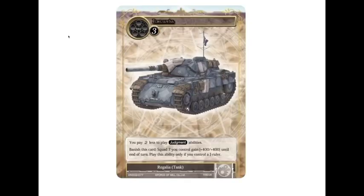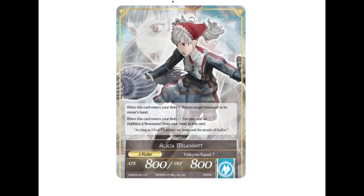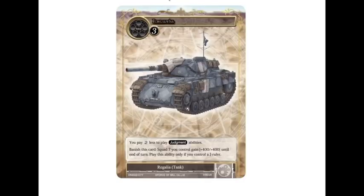So then we have the Regalia, the Edelweiss, the tank. You can pay two less to play judgment abilities, and you can banish it to give all your squad seven plus four plus four to the end of the turn, but you have to have a J ruler. So it's kind of like a finishing move if you've got Alicia out to lead the charge. Pretty cool, goes really well with the theme.